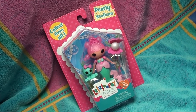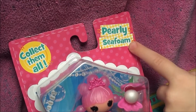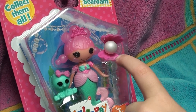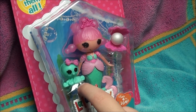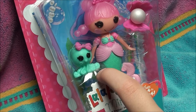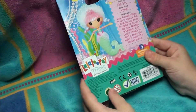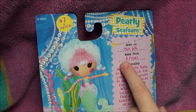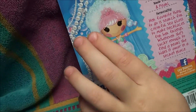Guys, check it out. I just got this new mermaid and her name is Pearly Seafelm. She has this big little white pearl and like a shell that's all pink, and this really cute octopus little look on the back. It says it was made by a pearl and it has these like bubbles in her hair.